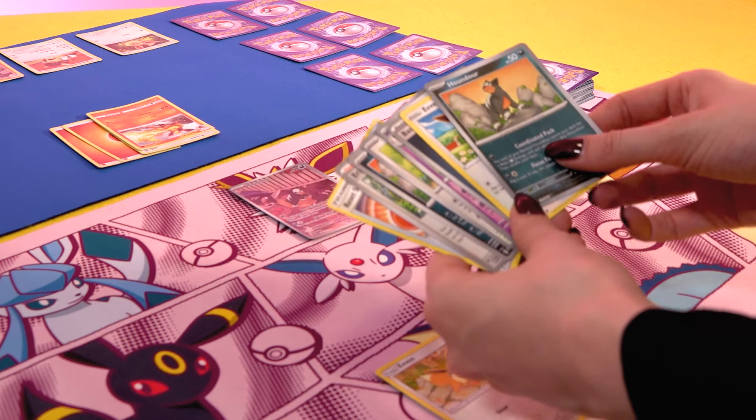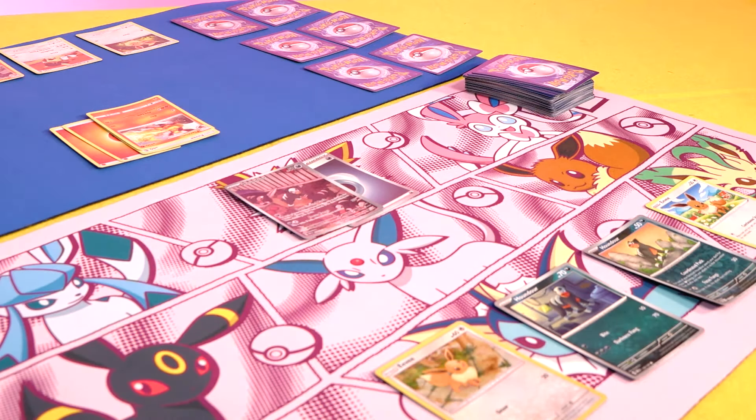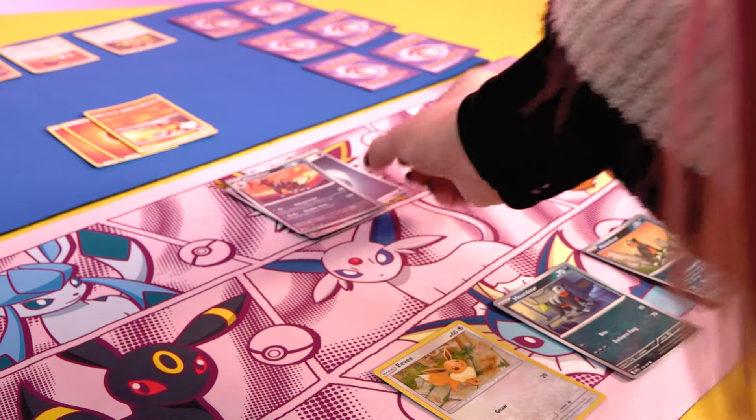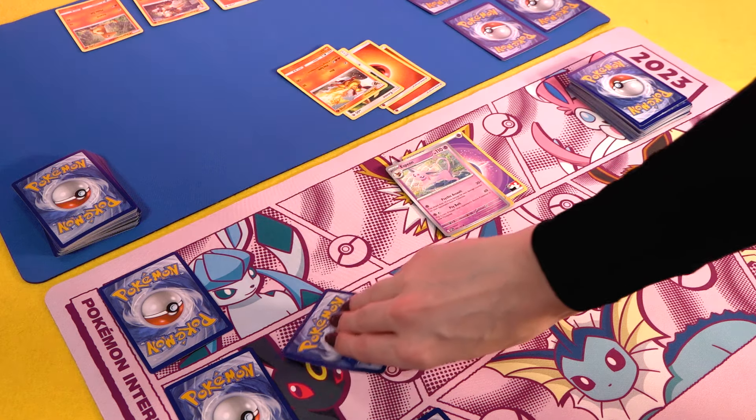Before we jump into the details, let's have a quick overview of what the Pokemon TCG is like. Just like the video games, on your turn you'll be playing Pokemon ready for them to fight. However, to do so in the TCG you need to attach energy to them, then you can pay for their unique abilities and bring down your opponent's team. Along the way you'll be evolving your basic Pokemon into their more powerful versions to make you even better in a fight. And once you knock out enough Pokemon to draw all six of your prize cards, you win.